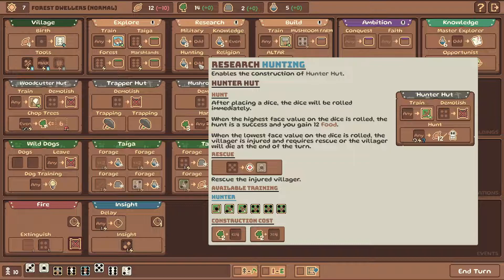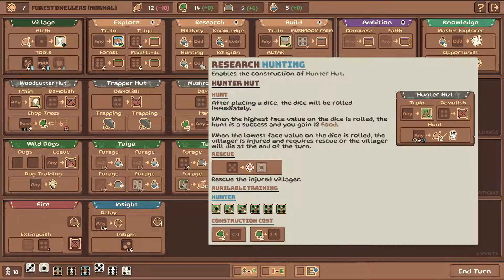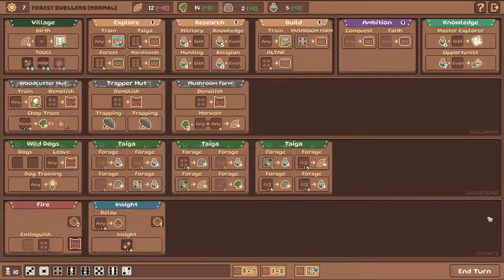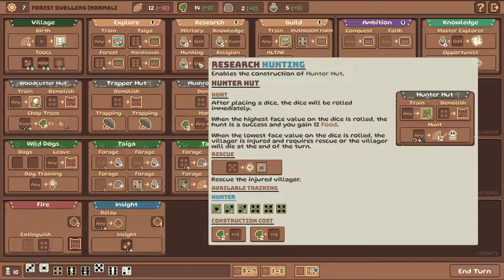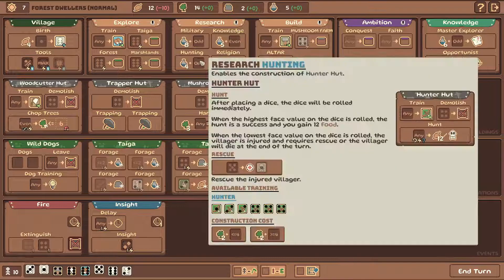Maybe instead we want to go for hunting. After placing a die, the dice will be rolled immediately. When the highest face value on the dice is rolled, the hunt is a success and you gain two food. Can we hunt with the dog? Dogs can only perform actions in locations. No, I don't think you can hunt with the dog, which seems weird but would be very powerful. Dogs can only do these actions down here. It would be powerful because a dog will always roll a maximum value since it always rolls a two. Cannot be trained, cannot be placed in slots that require re-roll.